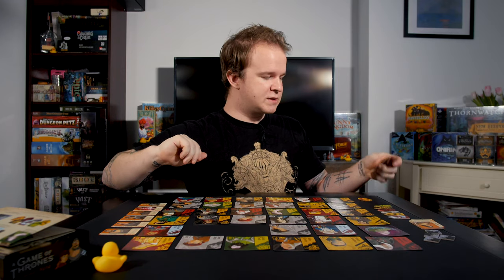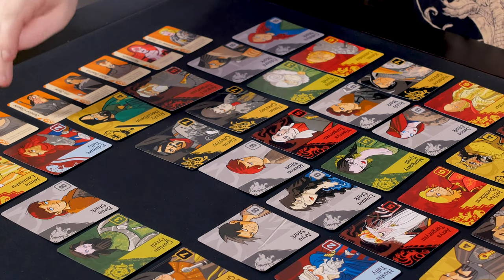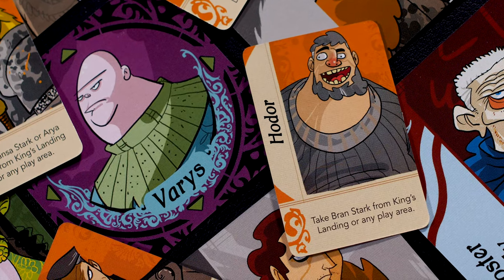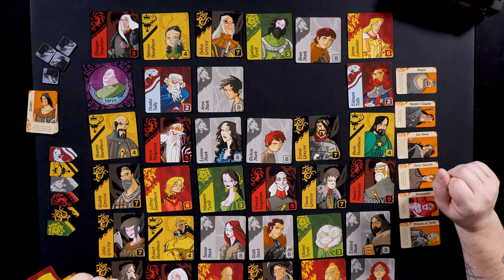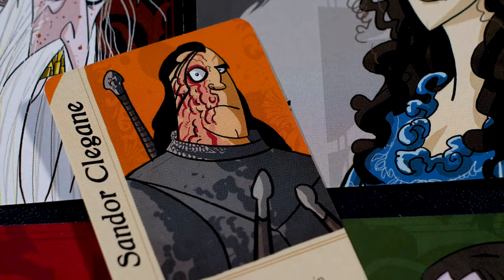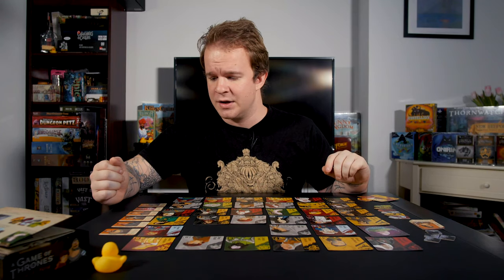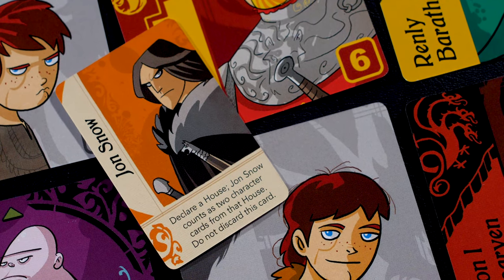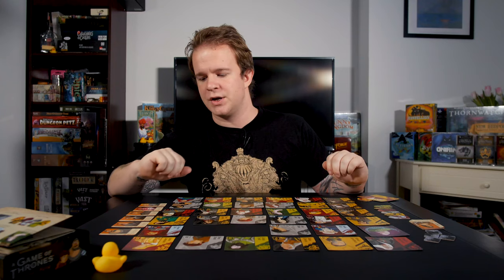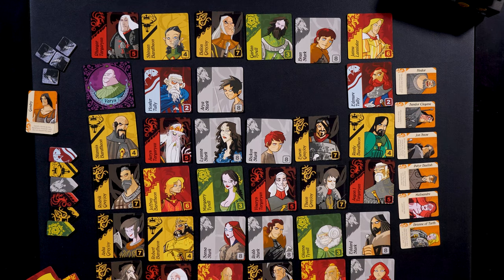If Cersei or Tyrion had been the final card of their house, I'd get the chance to select one of the companion cards. For instance, Hodor allows me to take Bran Stark from King's Landing — the center location on the game board — or any play area. Sandor Clegane allows me to kill any character in King's Landing, which could clinch a victory. Jon Snow allows me to declare a house — he counts as two character cards from that house and cannot be discarded, meaning Jon Snow can never be killed. These companion cards really do change up the gameplay and the flow of the game.